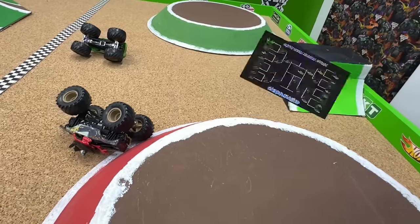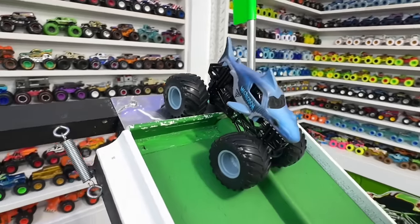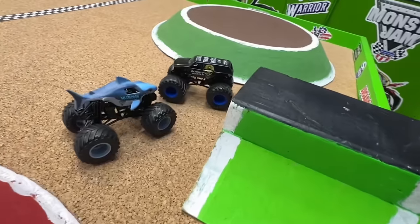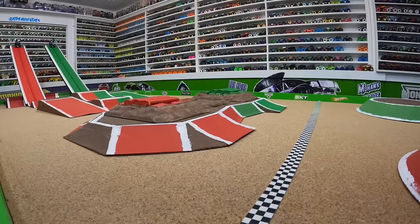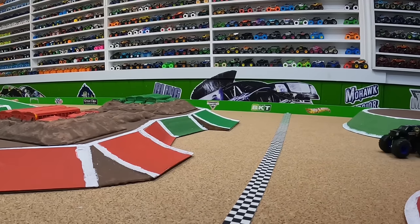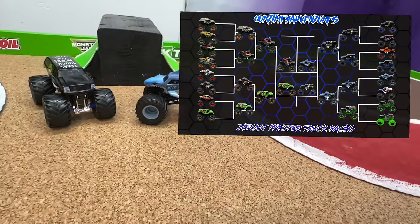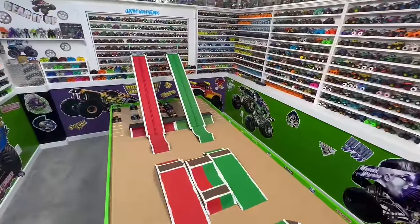Semi-final two: Bounty Hunter in the red lane taking on Megalodon in the green lane. Megalodon coming down the ramp into that first jump, big air from both trucks, Bounty Hunter catching up — huge jump off the back obstacle, but Megalodon gets to the line first. Bounty Hunter had a big crash after the finish line but landed back on its wheels. Both trucks side by side down the ramp, Megalodon pulling away, Bounty Hunter with a big jump catching up, but Megalodon passes for the win. Megalodon moves into the final round, and Bounty Hunter will race Jester for third place.